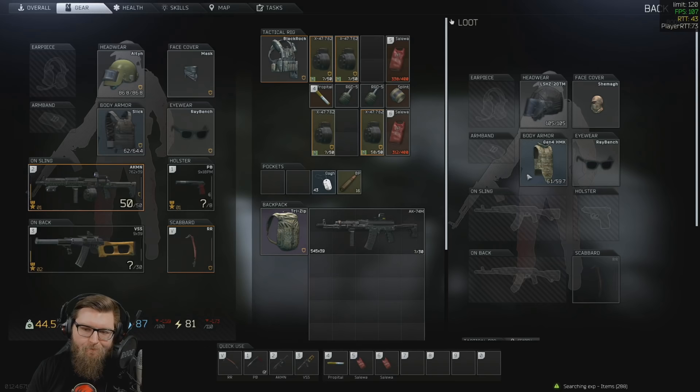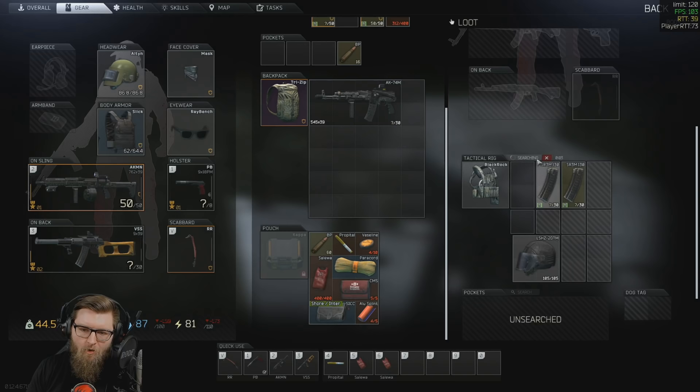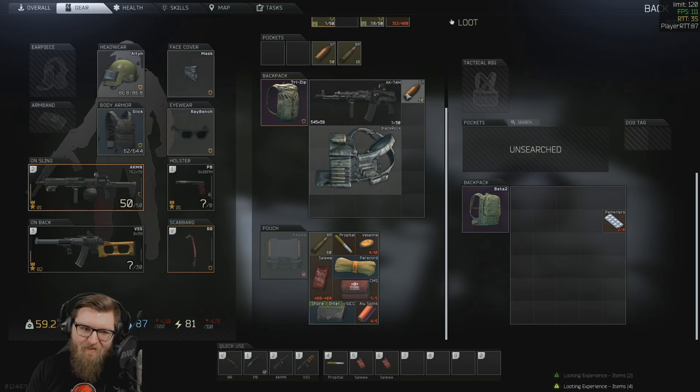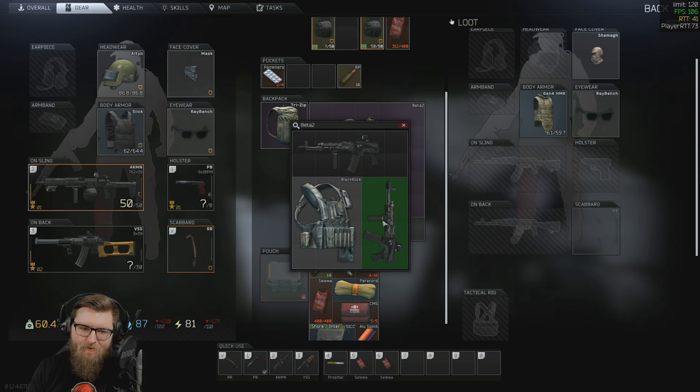This guy was geared—holy shit, this guy was geared. Running a Gen4 high mobility is not a bad play right now because it's so heavy that I feel like nobody wants to take it. He's using green tracers—in what, though? Why? I'm so confused. Why do you have the green tracers?